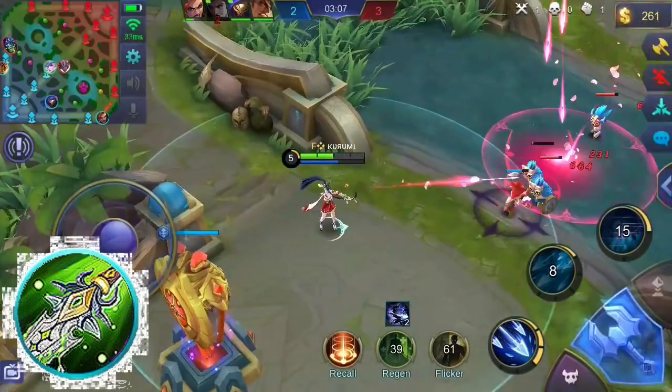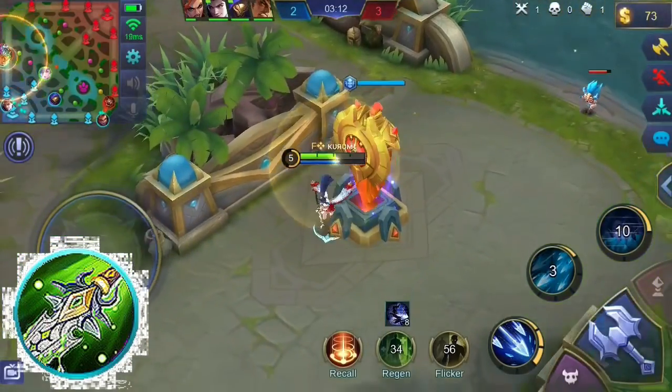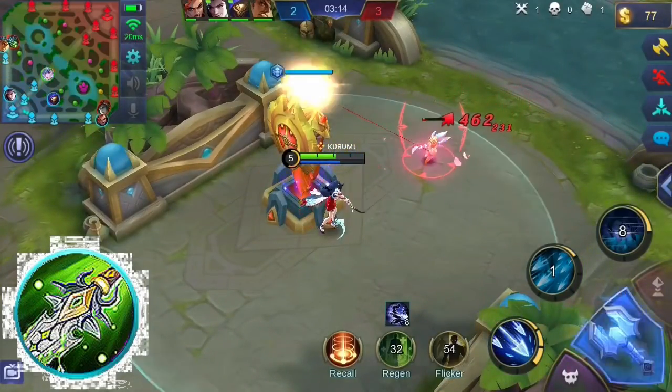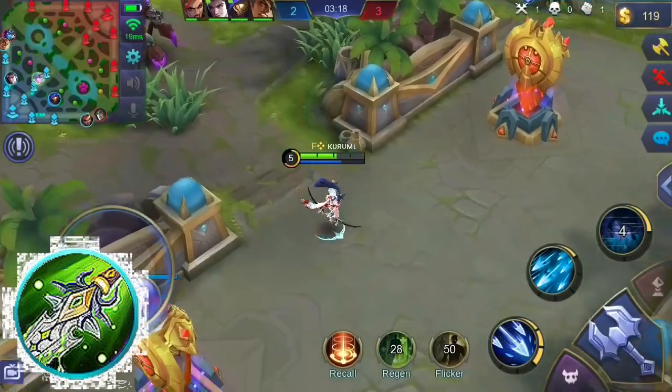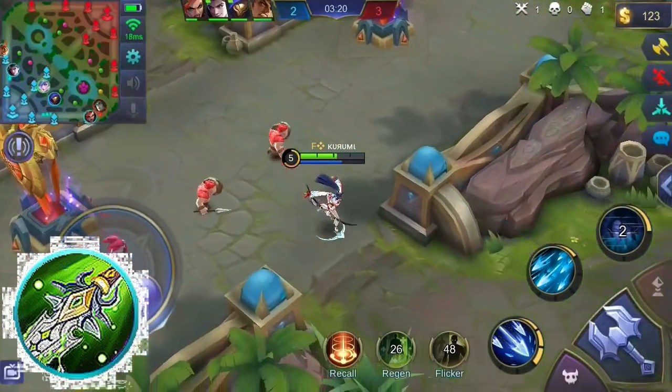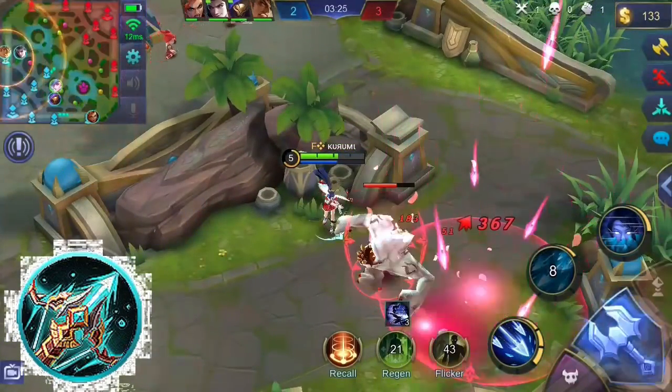You might want to consider Blade of Despair. This item grants additional physical attack and movement speed. Its unique passive will give you additional physical attack when the target's health is below a certain percentage. The movement speed bonus can also help you chase enemies or escape death.